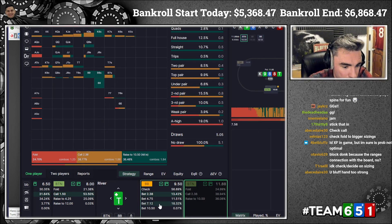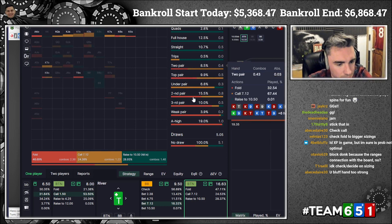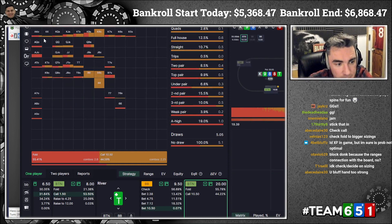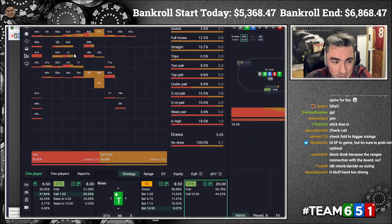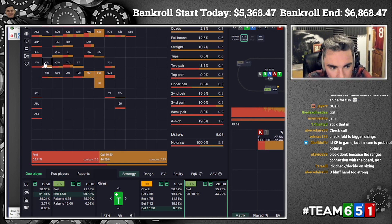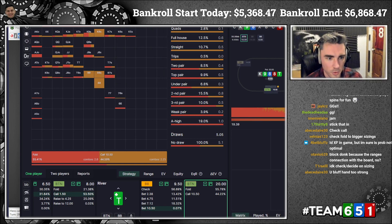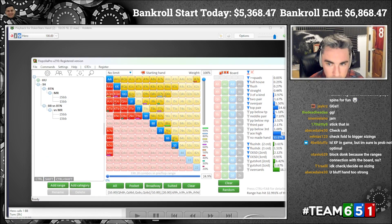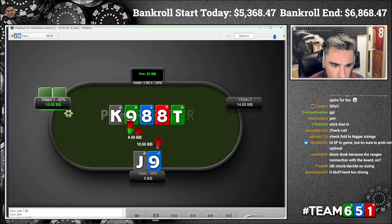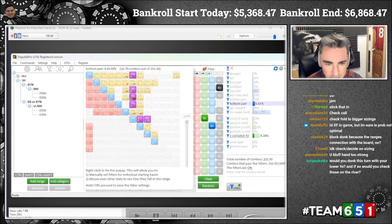If we look at the GTO solution, jack-nine is doing a whole mix of things — checking sometimes, blocking sometimes. It seems to block small as a bit of a bluff to fold out ace-ten or ace-nine. Jack-nine is also going for a half-pot sizing as a bluff, and three-quarter sizing as a bluff. You could obviously jam as well. Against the jam we expect ace-king to sometimes call, sometimes fold — mostly folds. Queens mainly call; jacks mainly call. King-ten and king-nine might call or fold. Queen-jack obviously calls; queen-ten and jack-ten we expect many folds. If we look at Flopzilla and put in a button range, we analyze our opponent's range on this flop with the small sizing — probably more realistic than equilibrium.